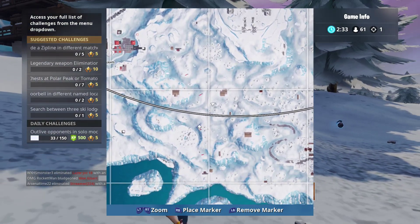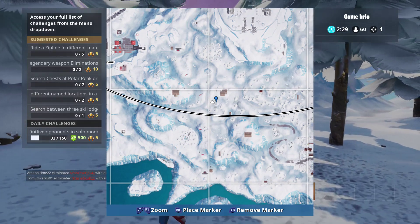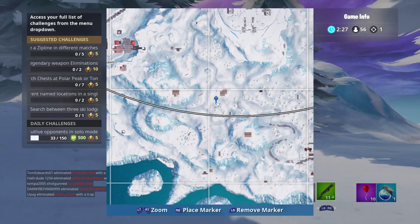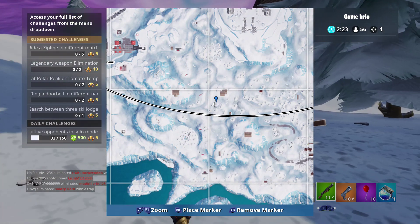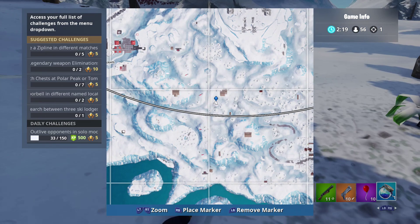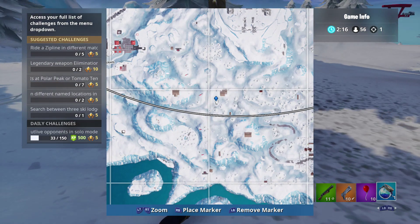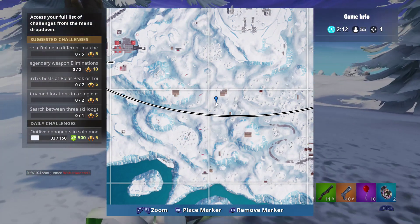It is right there — just there guys, that's where it is. That's where you need to be: bottom left-hand corner. For some reason it won't let me zoom out now. Go and get the free battle star — that's the challenge: Search between 3 ski lodges. I'll go back and get it. Sadly they wouldn't let us pose for a screenshot, but I'm sure we'll get one. I'll see you in the next video guys, bye!